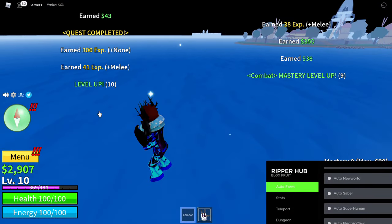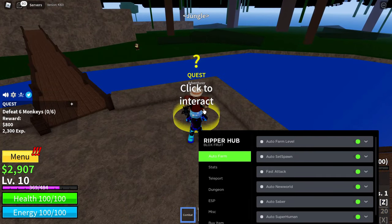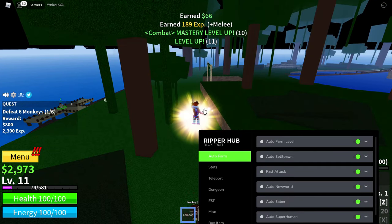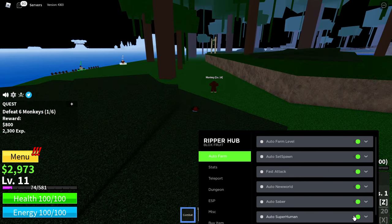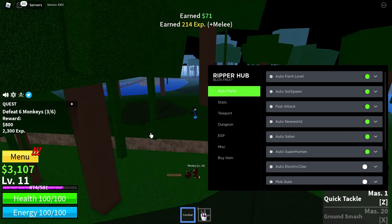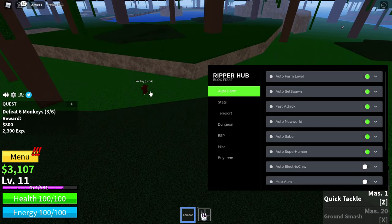After enabling a few more options - auto new world, auto superhuman - it started working. We're earning cash and getting levels. It's actually collecting quests and completing them automatically. I was worried it wasn't going to work and I'd need a backup video, but it's working now.